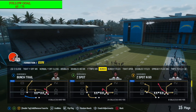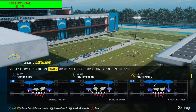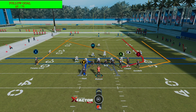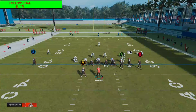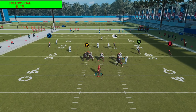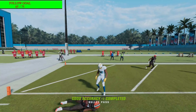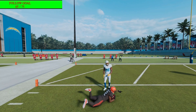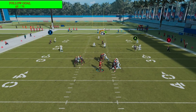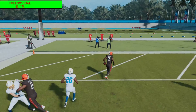Now if y'all are trying to beat zone, your bread and butter play is Verticals. It might seem basic but this play is so elite. All you have to do is make a read. My first thing I do with Verticals is put Y on a swing route, then snap it. The RB is usually your route you look for if you can get the ball off in time — that's the money route. Snap it — through the middle, freeform it down, lead pass it down and you're in the end zone.